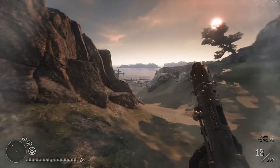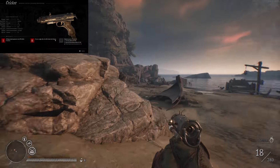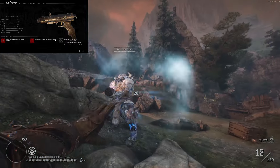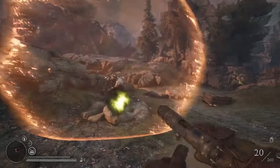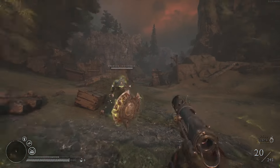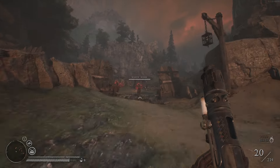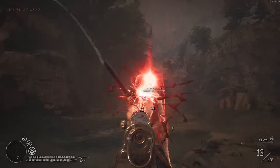Level 2 is when this gun becomes fun as hell. Dashing right after a kill reloads the firearm. So you kill an enemy, dash, it fully restores all your ammo, you kill another enemy, and so on. You kind of feel like a little ninja floating around the battlefield, messing things up as you go. Honestly, that perk makes this gun top tier in my opinion.